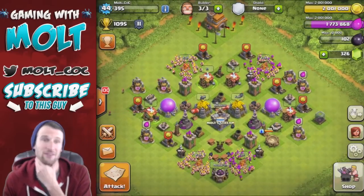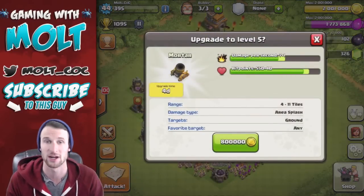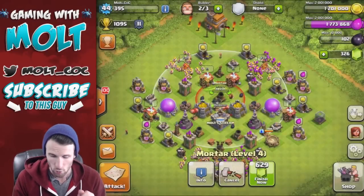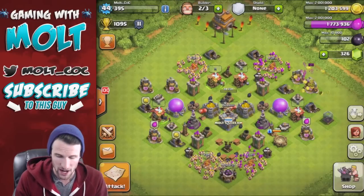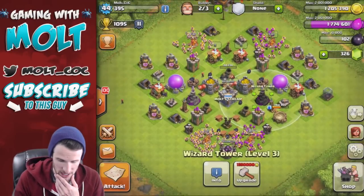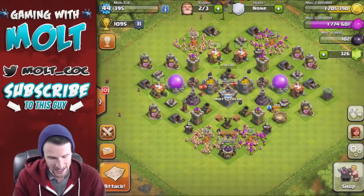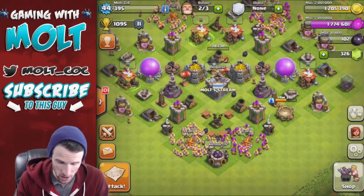It has been going very, very well. First off, what I want to do — we need to get some upgrades done. We're going to upgrade one of our mortars, which is going to take a good amount of our gold. Then we're going to go raid and see if we can upgrade this wizard tower right here.